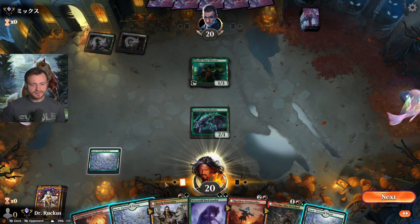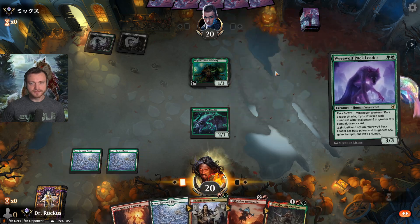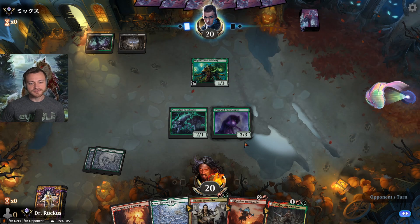A 3/1 is a pretty good blocker against us. The path is the same here — drop Pack Leader, no attacks. Shigeki, Jukai Visionary.